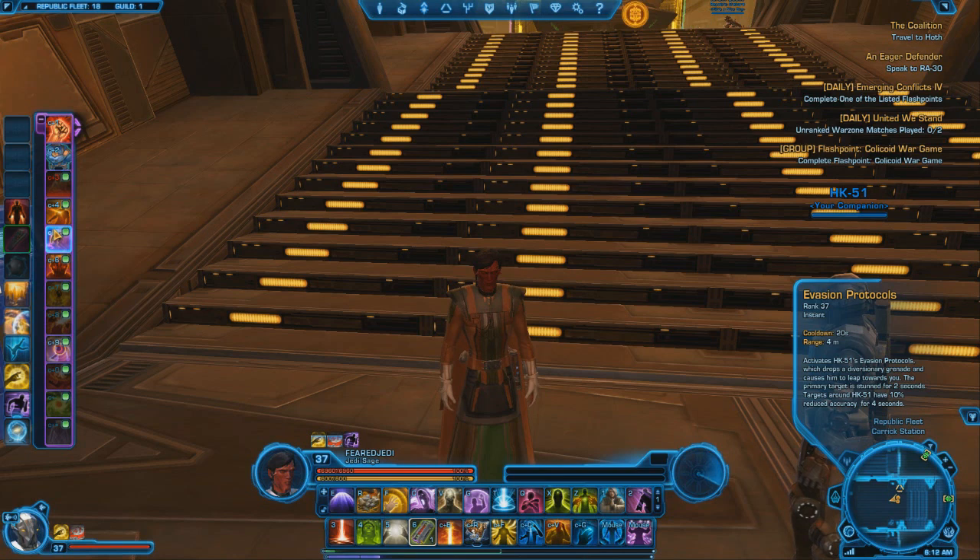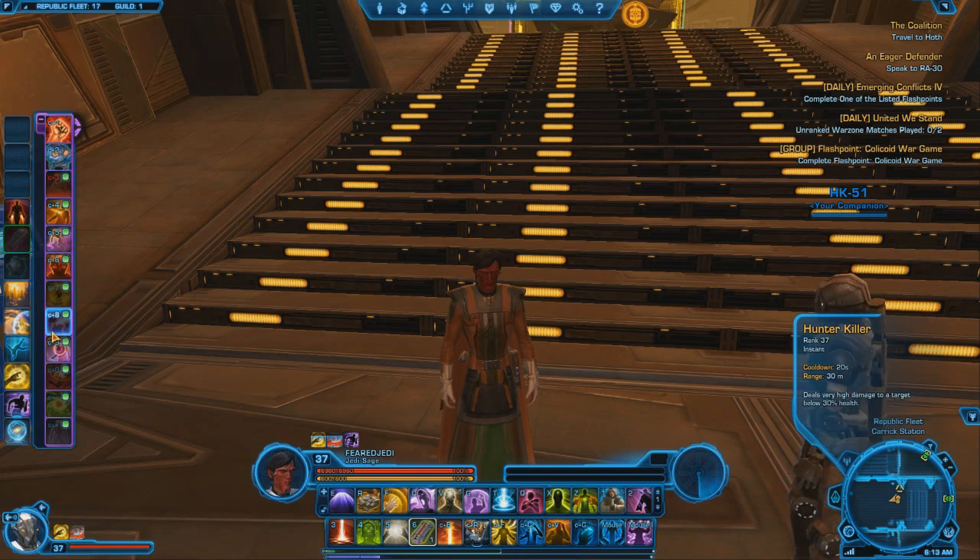Their accuracy is reduced by 10% for four seconds, which is amazing. Terminate launches a series of micro-missiles at his target, dealing high damage over the duration. It's a three-second channel and he just keeps shooting missiles — that does a ton of damage. Hunter Killer deals very high damage to a target below 30% health, so if your target is below 30% he can do some crazy damage. Calibrated Shot shoots a target for moderate damage, taking advantage of a distracted target, firing a well-placed decisive shot for extreme damage — only usable on targets impaired by Evasion Protocols. So he does an amazing damage move whenever he uses protocols.